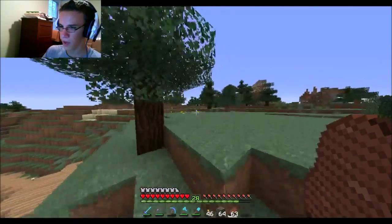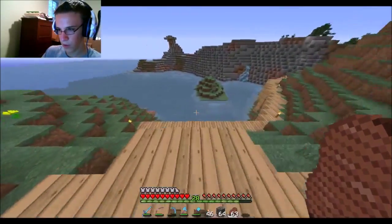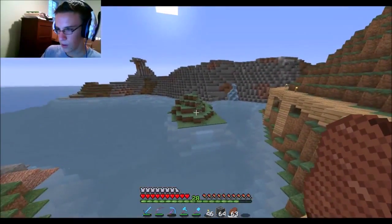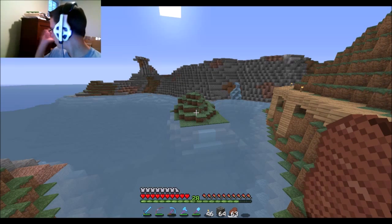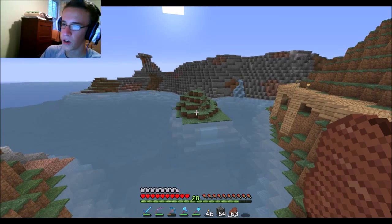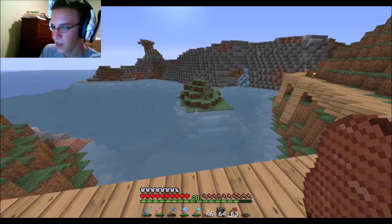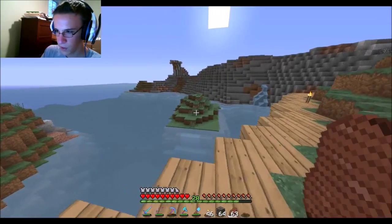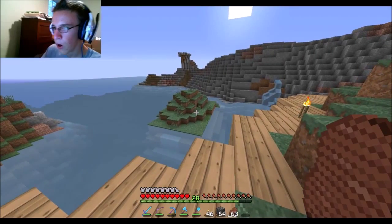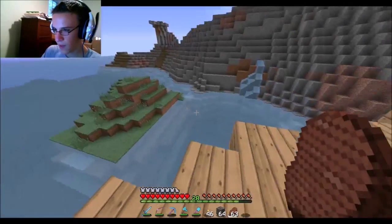I remember in episode two or three, I got lost - pretty sure it was episode two - I got lost in the ocean. Why is my dog up here? Go, go, go, go! Oh my gosh. And of course, he's not gonna walk in front of the webcam, because he's an idiot. I could take advantage of his little island thing right here. Maybe I'll even it out a little bit - oh, it's so perfect. Here's what we're gonna do: we're gonna have a little building here on this mound.